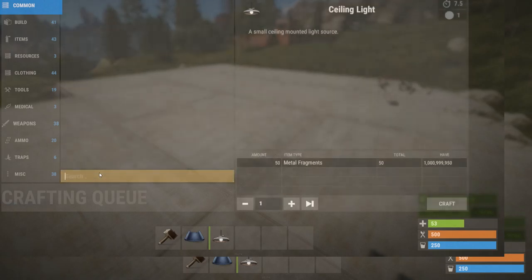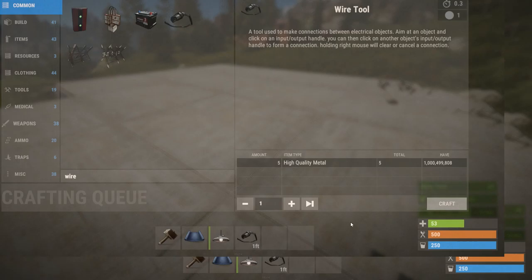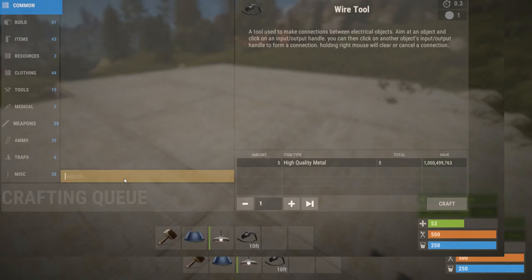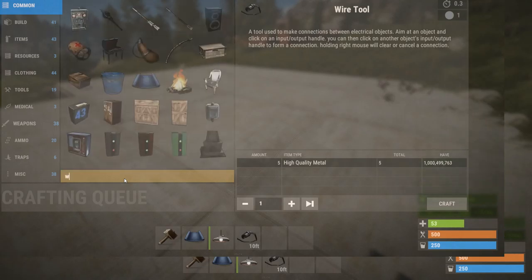I'm just going to load up a ceiling light, which is really cheap to make - 50 metal fragments. I don't think it's a default BP, but you'll need to research it. It needs a ceiling light and wire, which is default BP. Only five high-quality metal and you get one roll of wire, and one roll is a lot.